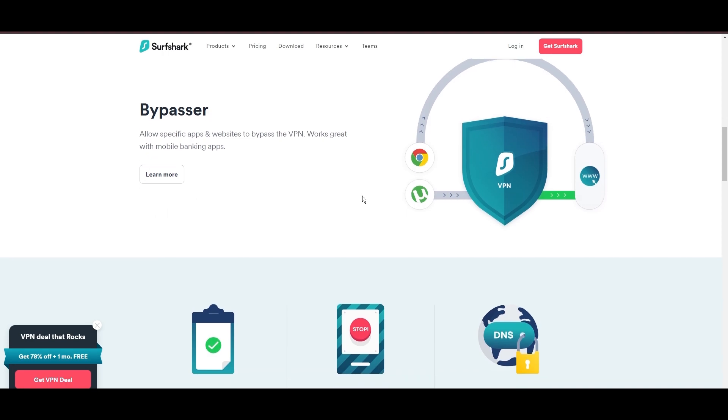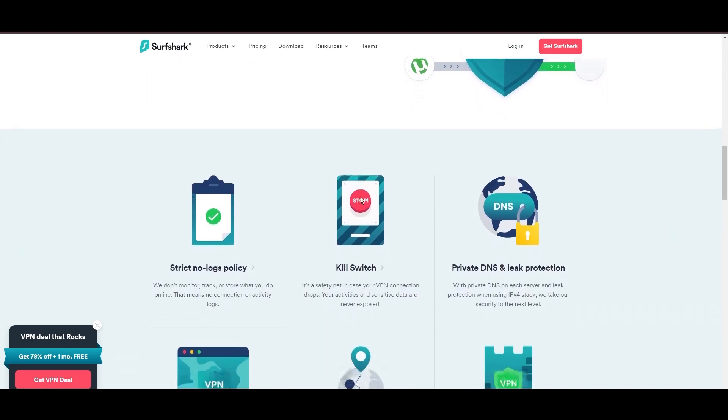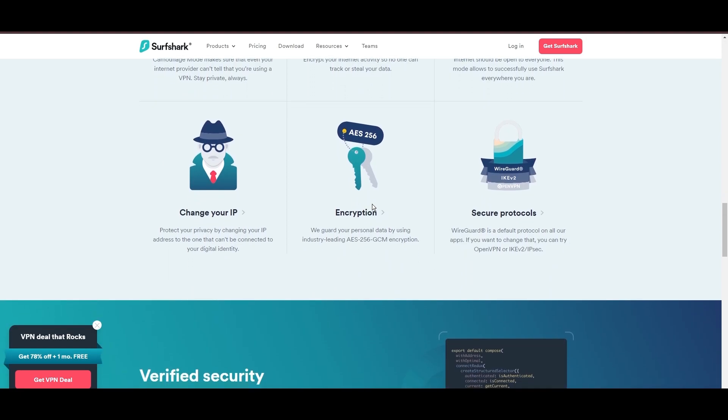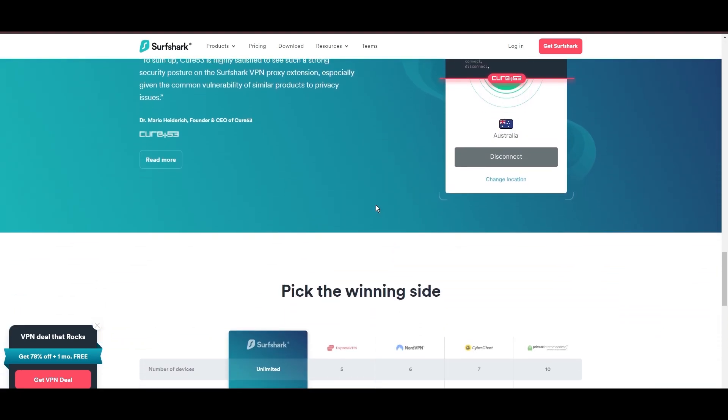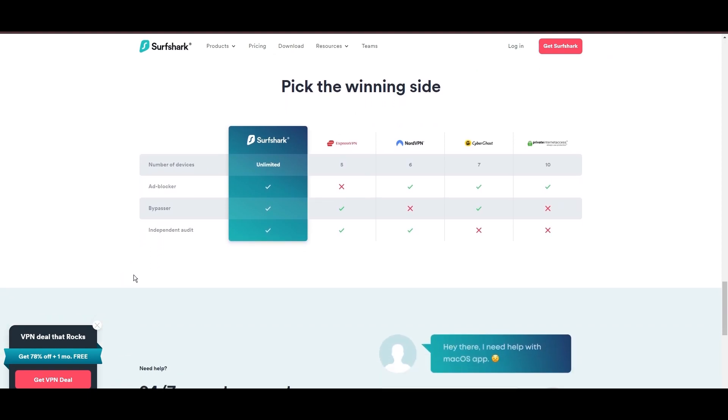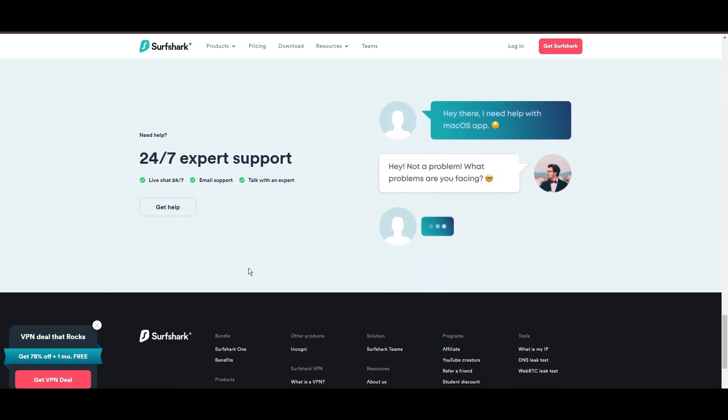Extra features that make Surfshark an even more attractive option include a kill switch to protect your data if the VPN connection drops, split tunneling to let you choose which traffic goes through the VPN, obfuscation to hide your VPN use, an ad blocker, and an innovative IP rotator for additional privacy.